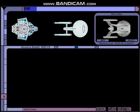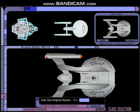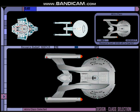Let's go ahead and select that. Unlike some of the other classes here, the Akira comes with some systems already installed, but we'll of course go in and add some extras. So let's start with our registry number: 61985. Let's get started.